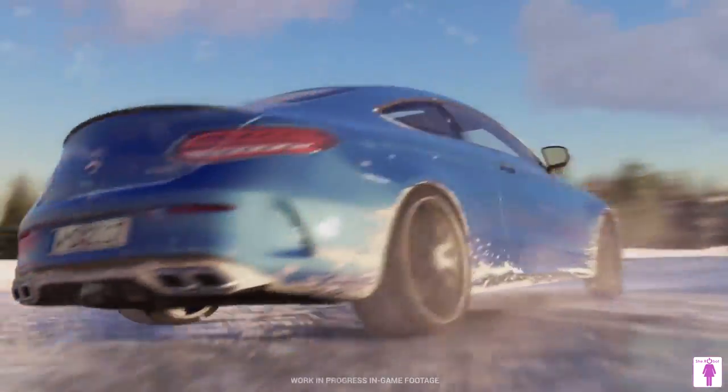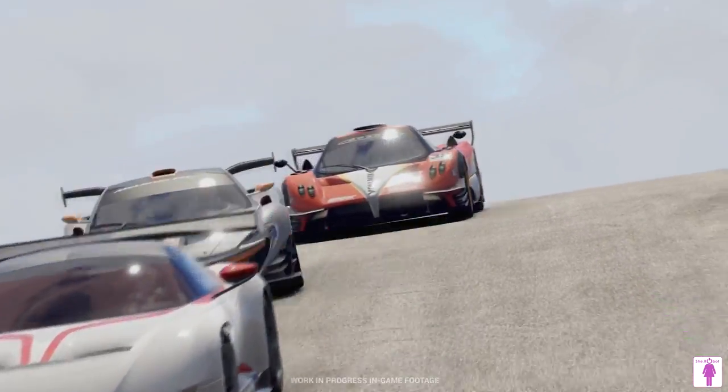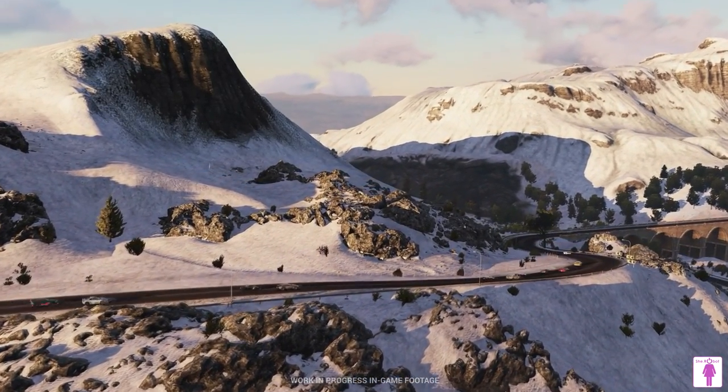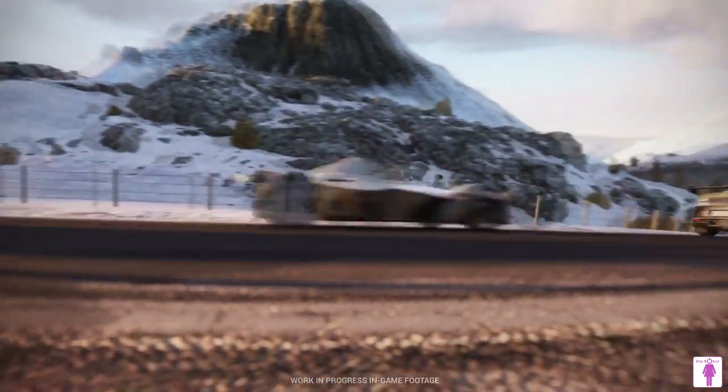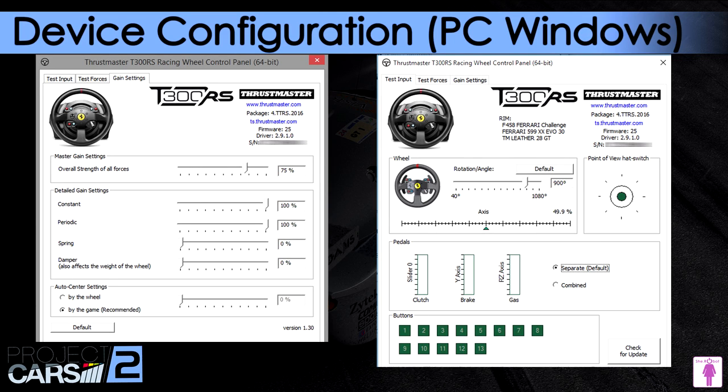In order to configure the force feedback in Project Cars 2 we need to follow three steps. First we need to set the device settings on the system, so I'll show you how I set the parameters in the game controller's screen available in Microsoft Windows. I'm using a Thrustmaster T300 steering wheel as input device. If you don't have this wheel I suggest going to the official Project Cars forum where you'll find recommended settings for your device. If you already played Project Cars 1, those settings would be a good starting point here too.